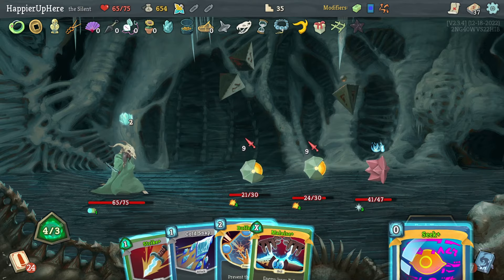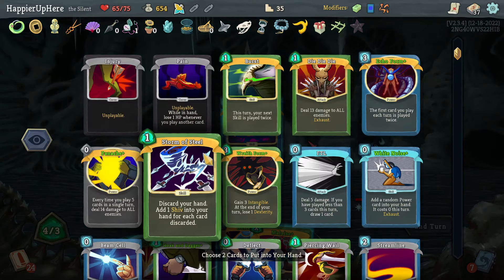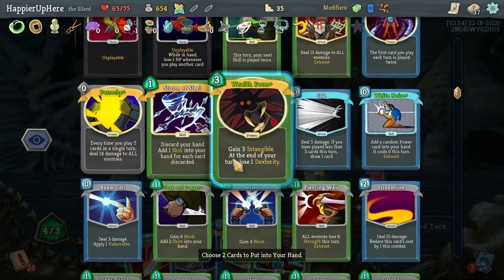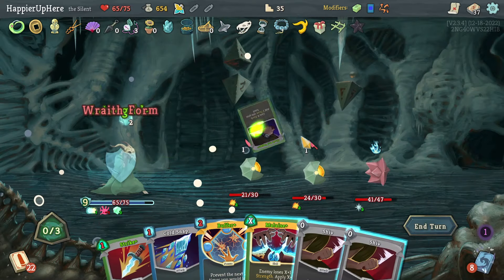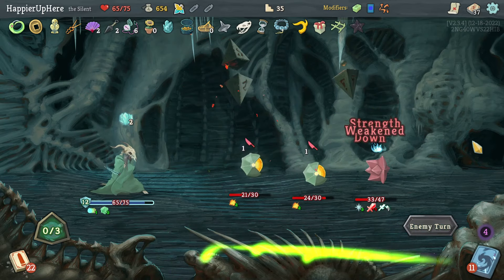18 incoming — let's Seek. Not Die Die Die. Can I seek Wraith Form? Yes — that would let me not worry about the Exploders. I need a Skill too — I have Malaise and Attack can be Cold Snap, or I can just do Cloak and Dagger. Let's do Wraith Form, Cloak and Dagger — target the backliner, and Malaise the backliner too.